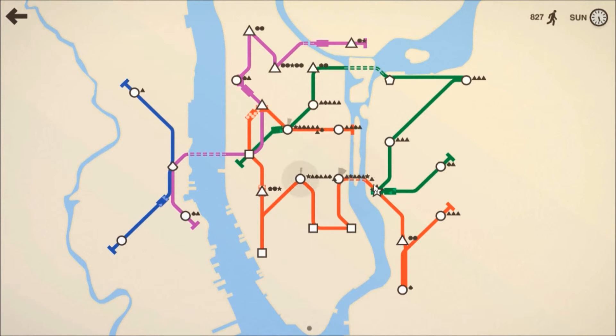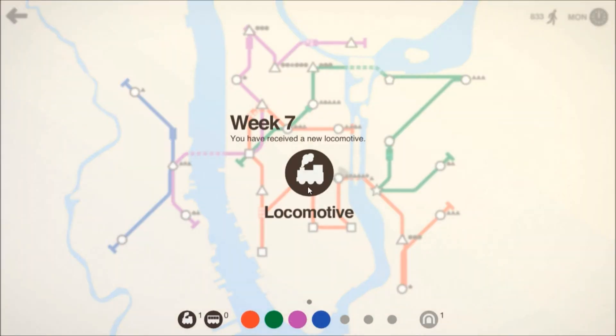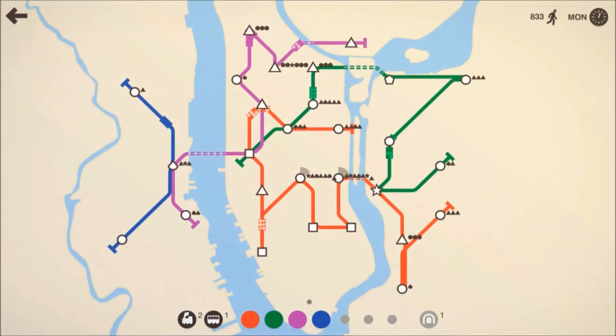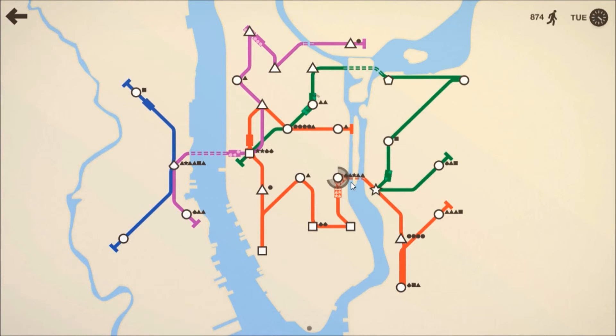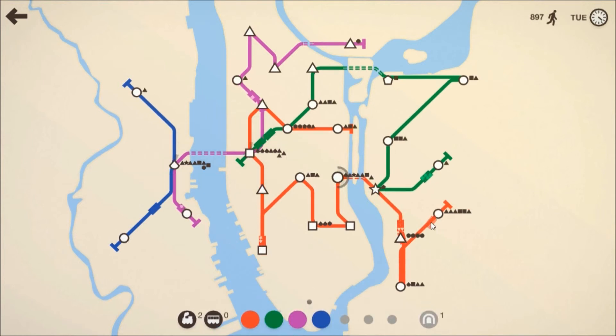That circle station is getting busy — those two circle stations are getting very busy. We'll put a carriage on that red train. Is he going the right way? Yes. Will he get there in time? He's got there. That circle is risky. This red line is going to fail us. Can he take at least one person? Yes, that's good. The red line needs a new locomotive, and so does the purple line.